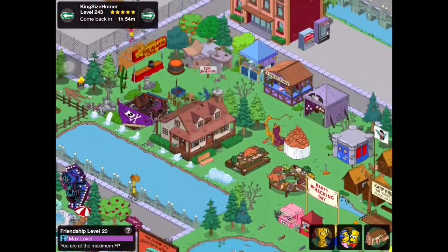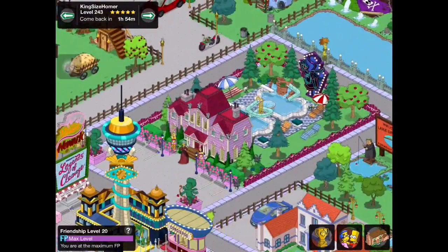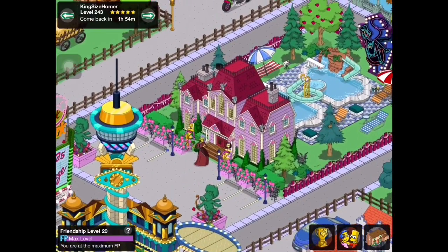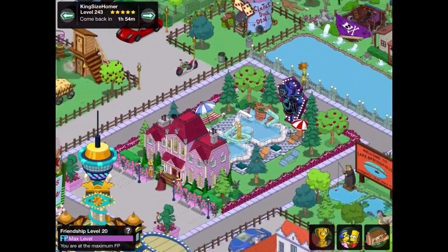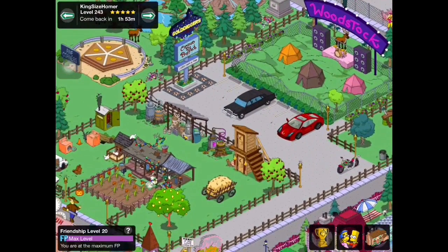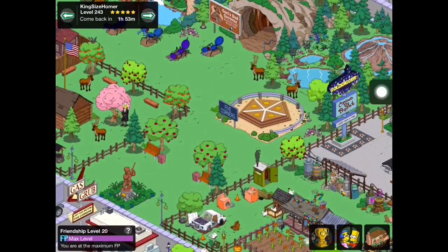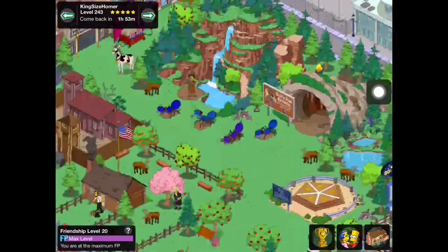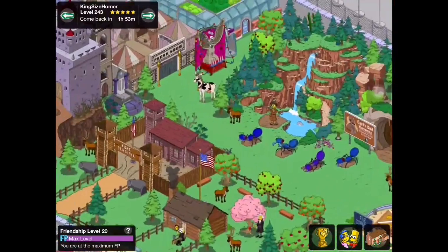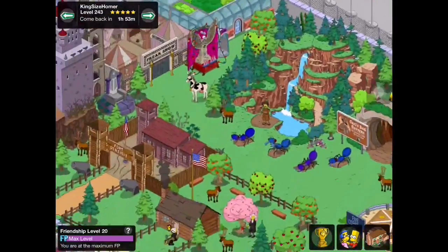This is a really large foresty/rural area — whatever you want to call it. We have Camp Crusty and all sorts of different stuff. We've got Lake Springfield, this huge boudoir house where they're performing for us, a pool, some more forest area with Woodstock. This design right here caught my eye again. For me I would have to fill all this area with trees — I just don't like seeing open grassy fields — but for this it works, it really really does.